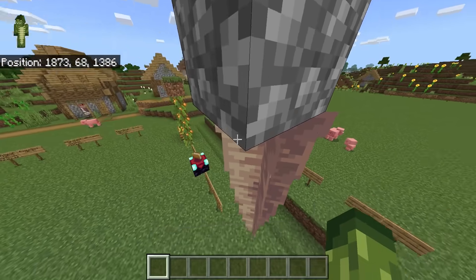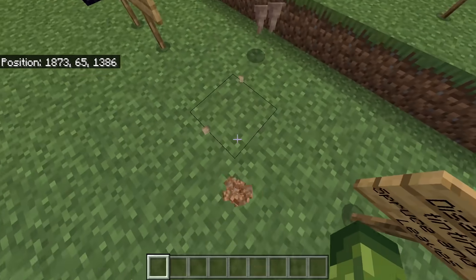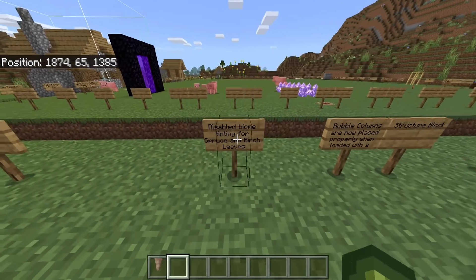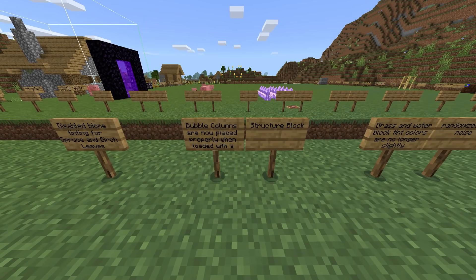The texture is still slightly off, but the change here is to make sure when we break this it falls just on this block. Previously it would fall on the ones slightly to the side — that's now been fixed.